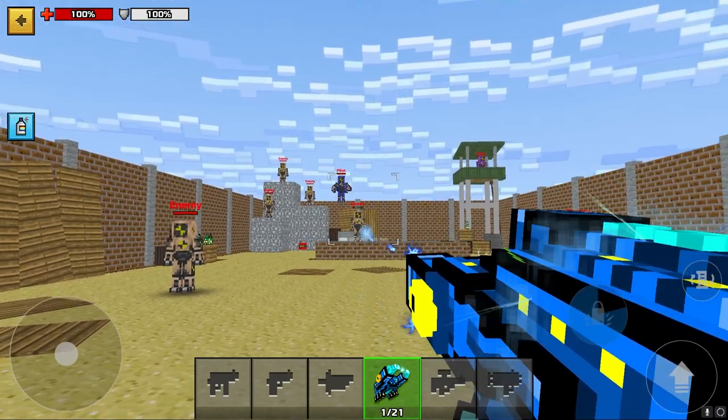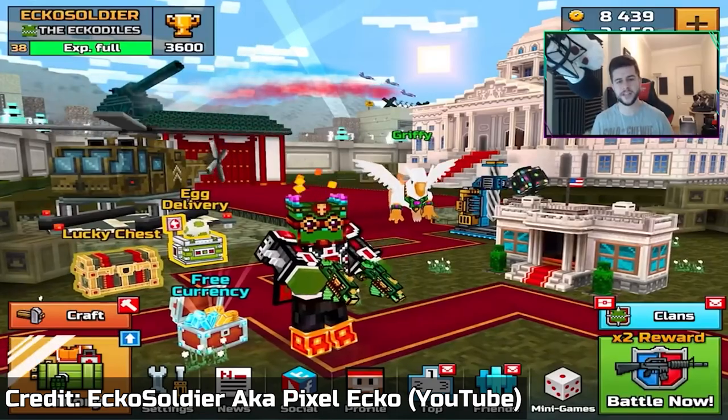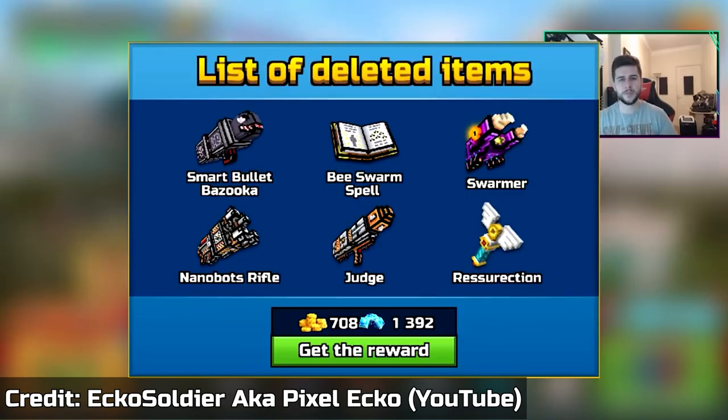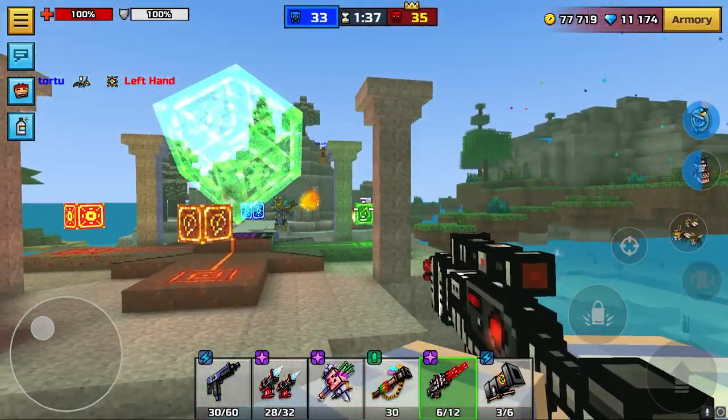Those weapons were deleted from the game in version 15.2.0, along with the Judge and Resurrection gadget. Pixel Gun Company decided to remove the Homing Missile weapons. You can see the list of deleted items right here. Smart Bullet Bazooka — about that stuff we will talk in another video, but that was about the weapons.